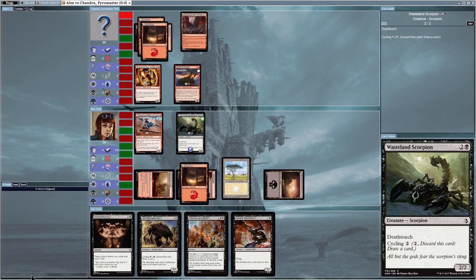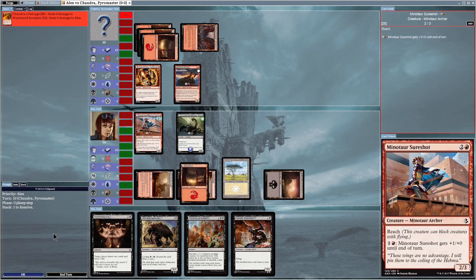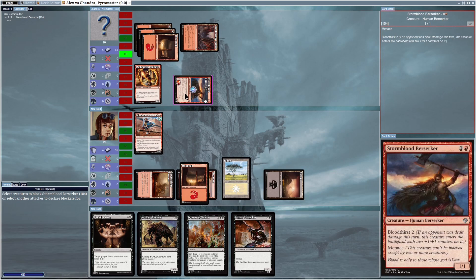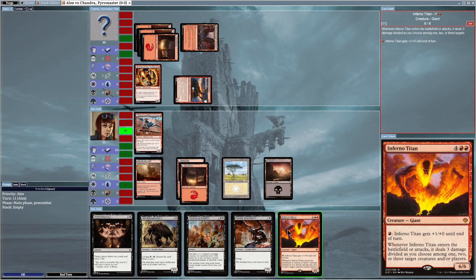I'm not going to attack — I want my creatures untapped so I can block next turn if he attacks with Stormblood Berserker again. Then he used Chandra's Outrage — it deals four damage to a target creature and two damage to that creature's controller. My Scorpion is dead from that instant spell. He then attacks me with Stormblood Berserker, and since I've only got one creature I cannot block.